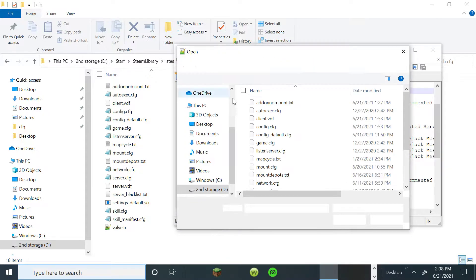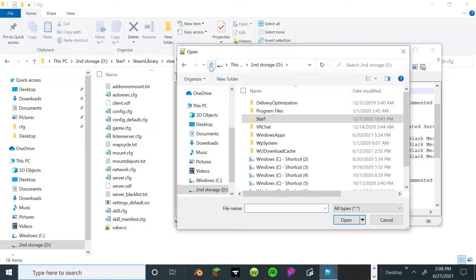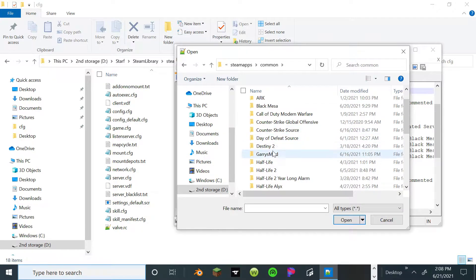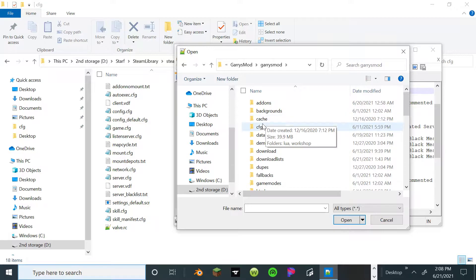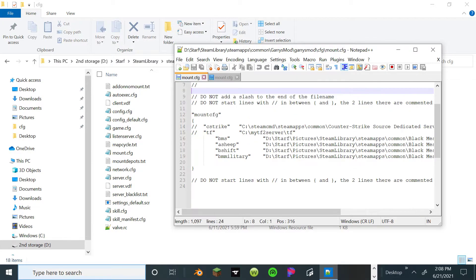You gotta open, go to Second Drive, Steam Library, Steam Maps, Common, Gary's Mod, Gary's Mod, CFG, and then you gotta use your Mount CFG. And then it'll open in here.